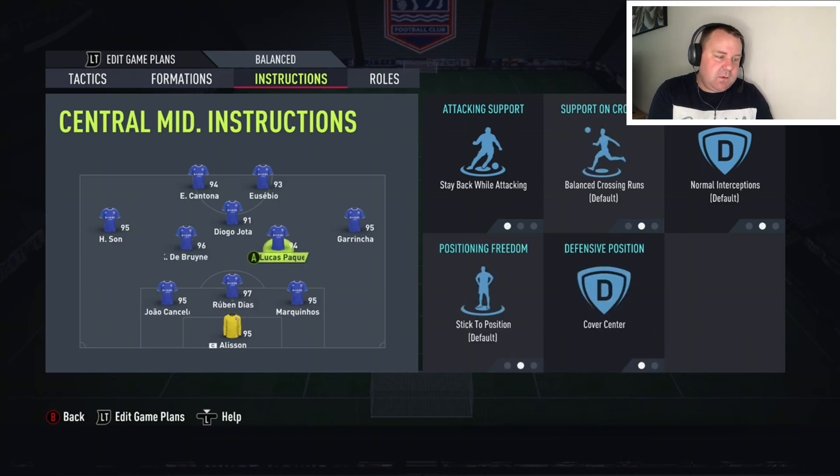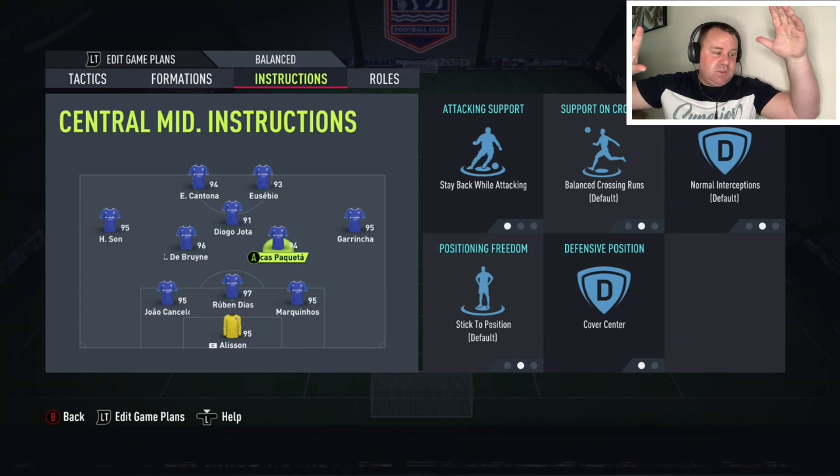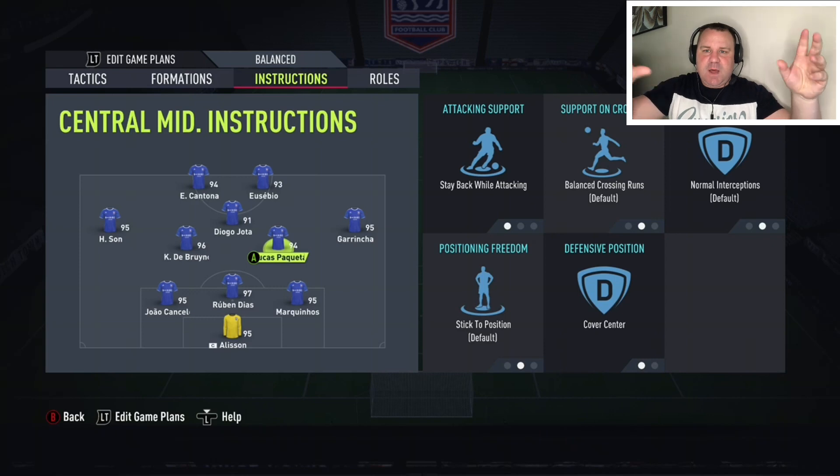The two center mids are on stay back while attacking and cover center. After losing the ball they'll work their way back and you'll still have bodies there. Cover center means we're dominating the middle part of the pitch, which is what everyone wants. From an attacking point of view we've got five players attacking — Garincha, Son, Jota, Cantona, and Eusebio — but they can come back to de Bruyne and Busquets to start the attack.